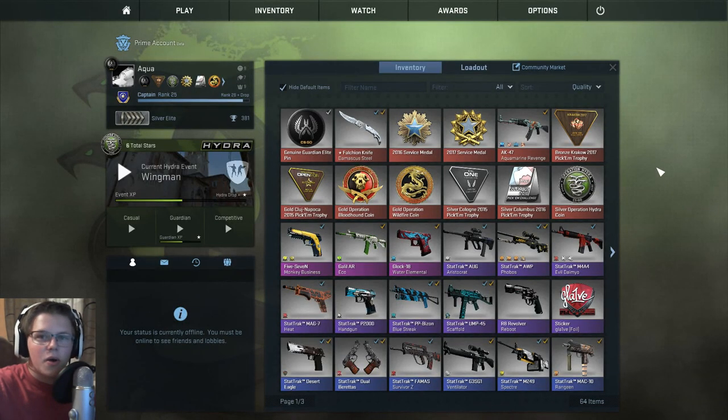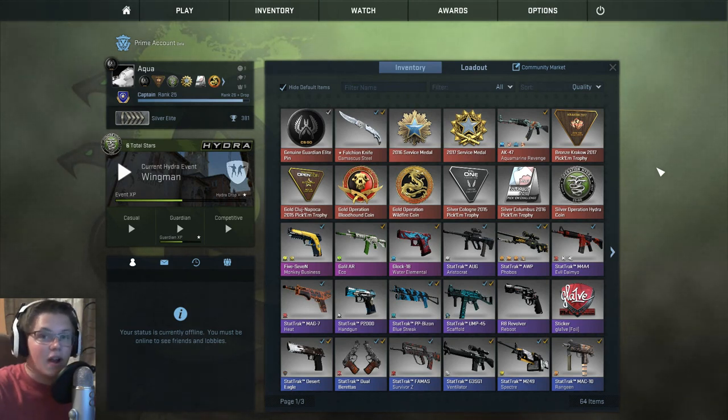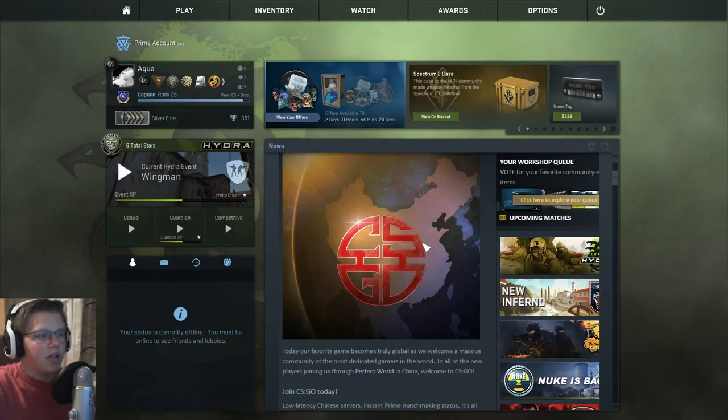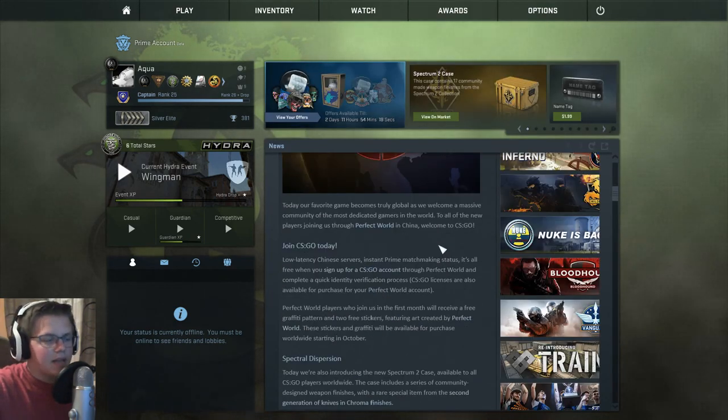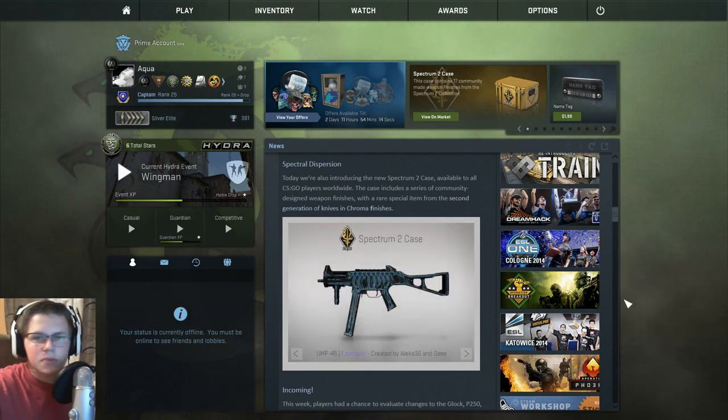Hey guys, welcome to another little CSGO update video. Today we have two major things to talk about: the new Spectrum 2 case and CSGO releasing in China, meaning the case odds are out. On the homepage you can see China already ready. The game has been released in China and there is a new Spectrum 2 case, so we'll look at those.